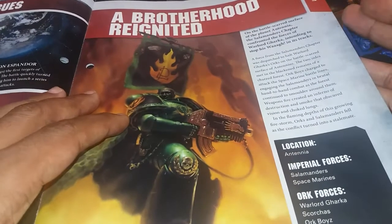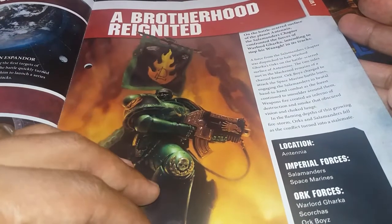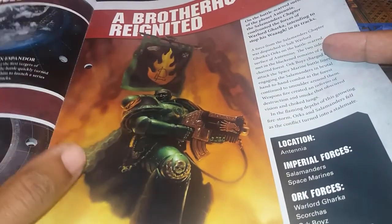We see the Salamanders here. These guys specialize in fire and flame — the Primarch is Vulkan. You'll get more into that as you read up. This is really good stuff.